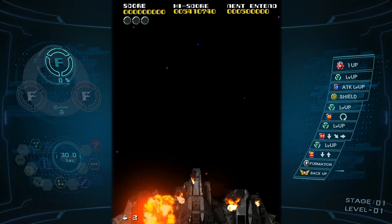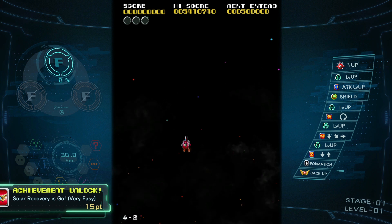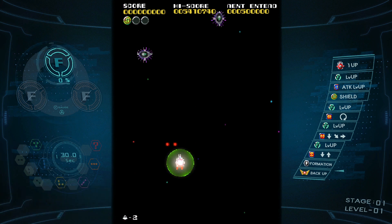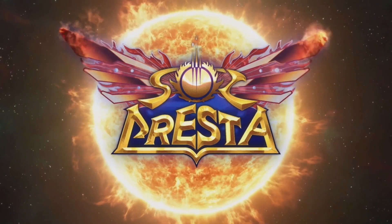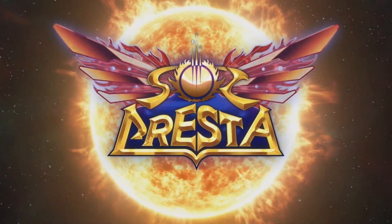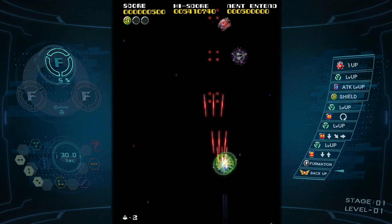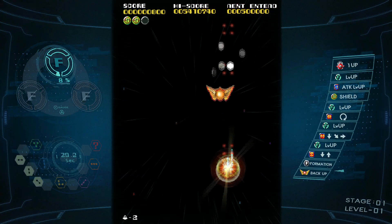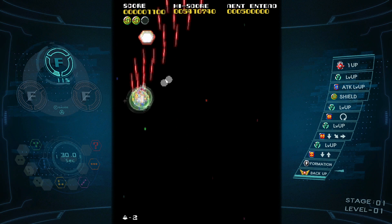What's good everybody, you got Sketch here, welcome back to the channel. On this episode we're looking at a game that on release was the highly anticipated new and final entry to the Cresta series of vertical shoot-'em-ups. We're checking out Soul Cresta, developed and published by Platinum Games in conjunction with Hamster for PC, Switch, and PS4, releasing in February of 2022. This formation-based shooter is a unique one in a similar vein to games like Namco's Dangerous Sea.